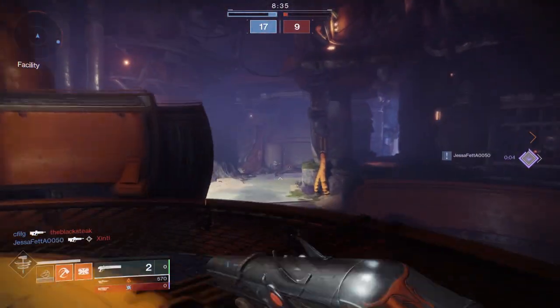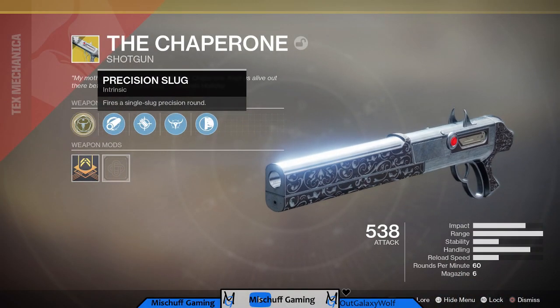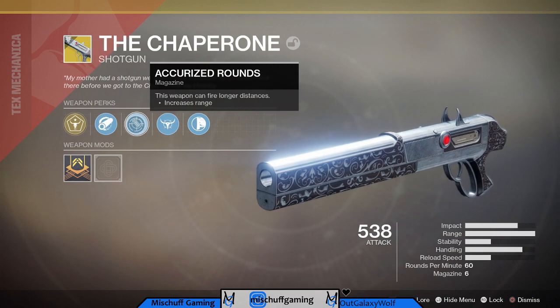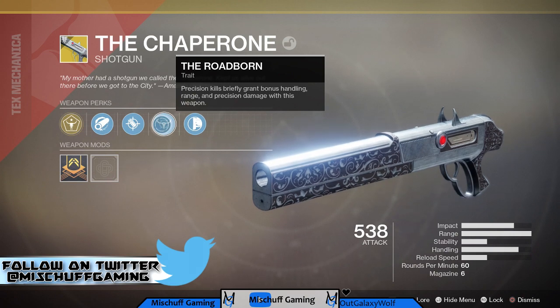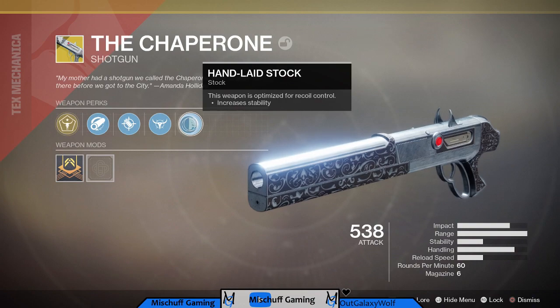This thing is from D1, pretty much the same gun. The perks are: Precision Slug, which fires a single slug precision round; Hammer Forge Rifling; Accurized Rounds; and Roadborn, which means precision kills briefly grant bonus handling, range, and precision damage. Finally, Hand Laid Stock.